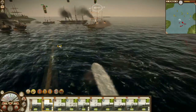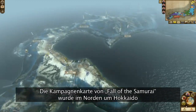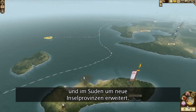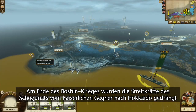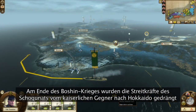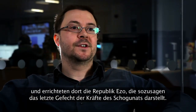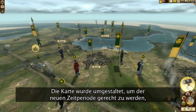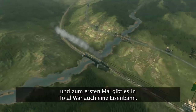Torpedoes in the water, sir! In the Fall of the Samurai, the campaign map has been extended both further north to Hokkaido and to new island provinces in the south. Ultimately, at the end of the Boshin War, the shogunate forces were chased by the imperial forces into Hokkaido, forming the Ezo Republic, which was kind of the last stand of the shogunate forces. The campaign map has been reimagined to reflect the new time period, with steam railways making their first appearance in a Total War game.